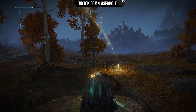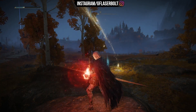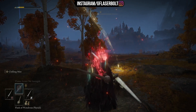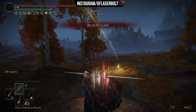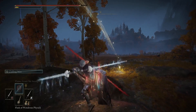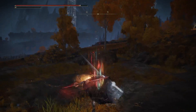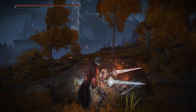After Golden Bow, cast Flame Grant Me Strength. Then use Seppuku, bring up your other twin blade, and activate the Chilling Mist — now you're going to be dealing a tremendous amount of damage.